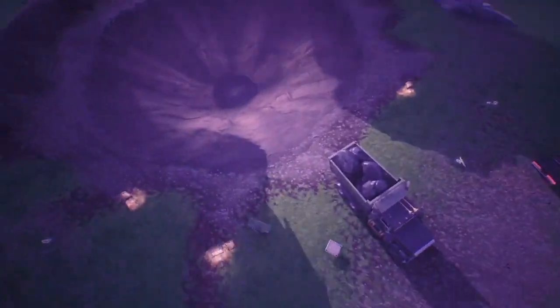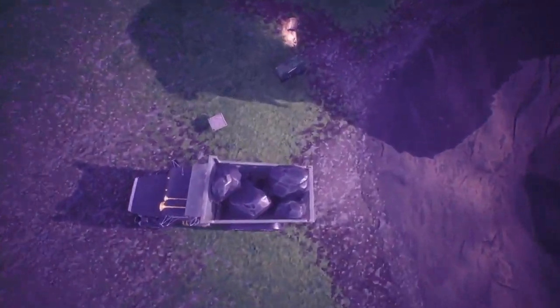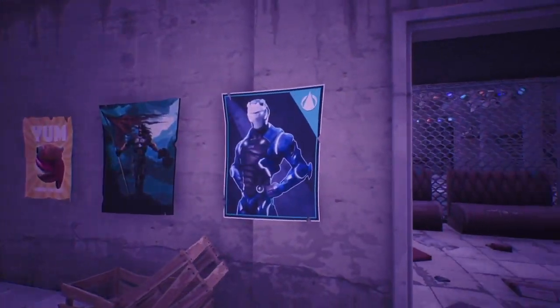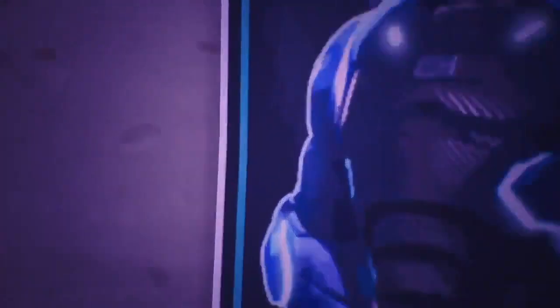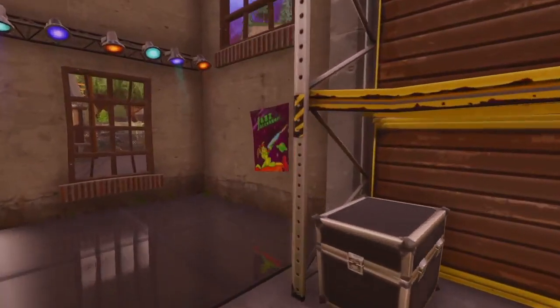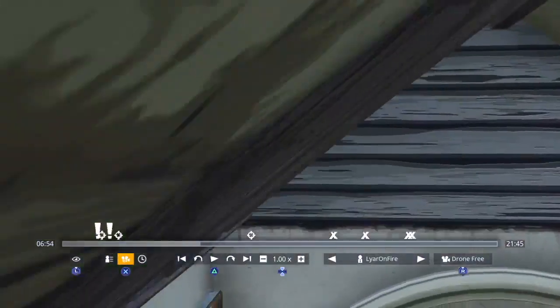Next I'm going to go over all the posters around the map that came out with this week's patch. I found a total of eight hero posters - four of the Omega skin and four of the Carbide skin. I found them in popular but not typical landing locations. I didn't find any in Tilted, though I heard there were some there. There are apparently also posters of Valor which I haven't found yet, so let me know if you find any.